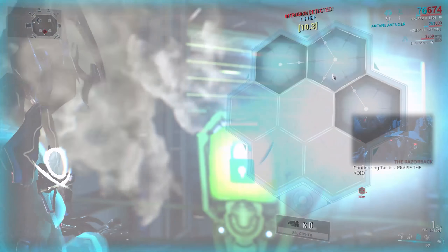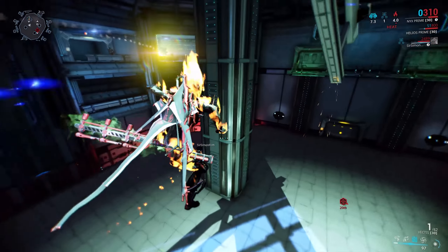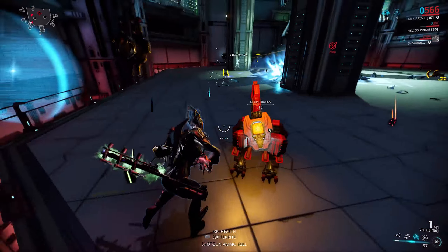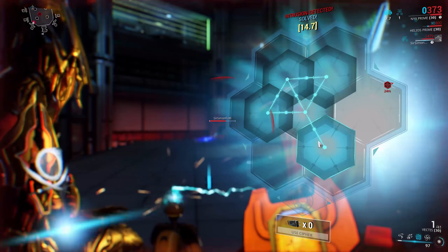There's nothing specific that you need to do — just kill enemies and it has a chance to drop. I suggest using the Itzal with its Cosmic Crush ability to make sure you don't miss any, plus personally I had a double drop chance and double drop amount booster running for this farm. It's not required but it does make a nice difference.